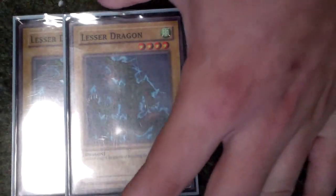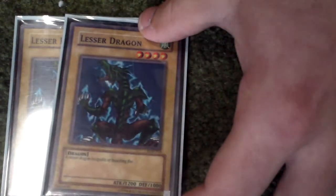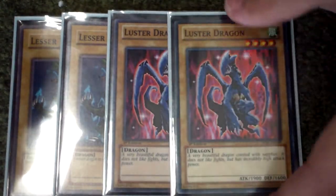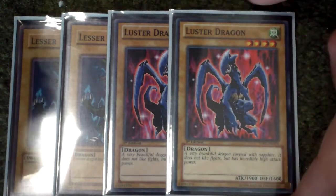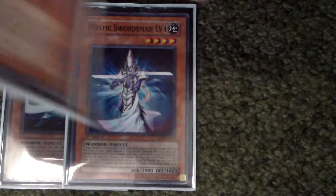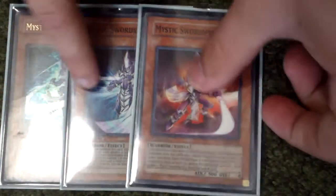Obviously do it for the Rise cards. And then I got two Lester Dragons, just because it's just one of those fun cards — just a throw-in — and a normal one. I also got two Lester Dragons, not a bad older card. And then I got one Mystic Swordsman Level 6, one Mystic Swordsman Level 4, and one Mystic Swordsman Level 2 — so that's all three, really good.